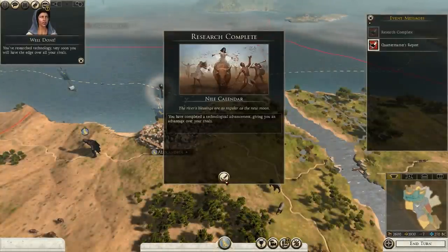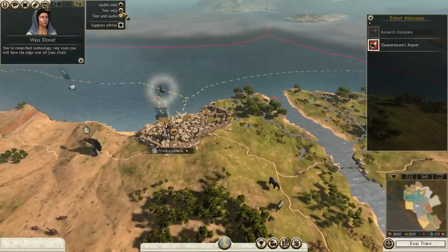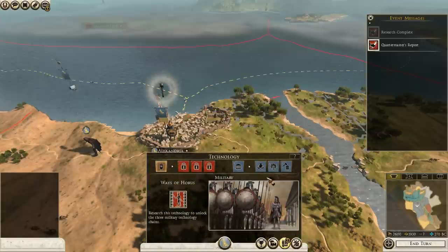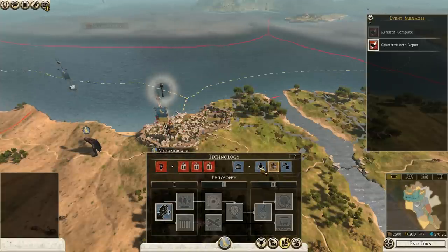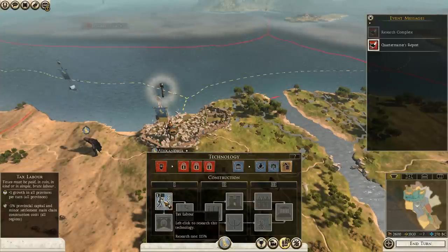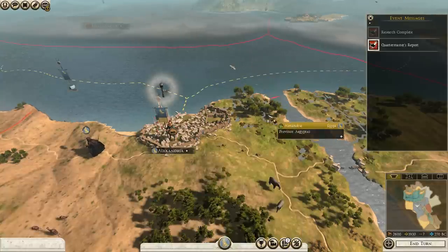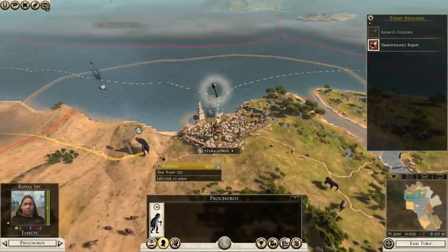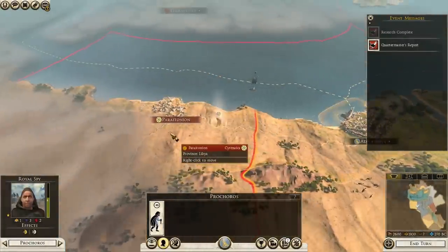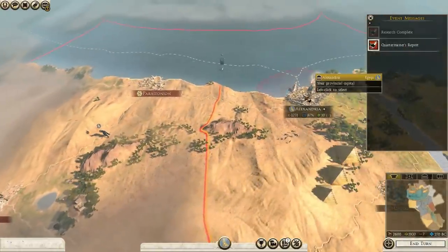You've researched technology — very soon you will have the edge over all your rivals. Suppress advice — shut up, don't need your advice. So this has unlocked these three categories here — we'll do a quick check on those. The library and dignitaries. Plus one growth in all provinces — that's pretty handy. And reduced construction costs. We should probably research some military stuff though. Alright, is there anything here? There's nothing there. There appears to also be nothing there.